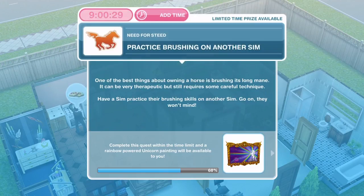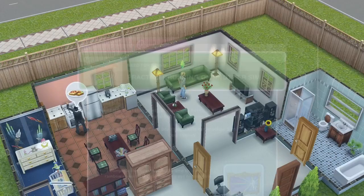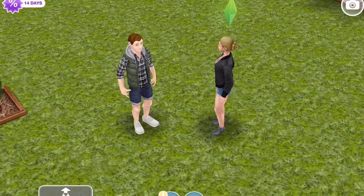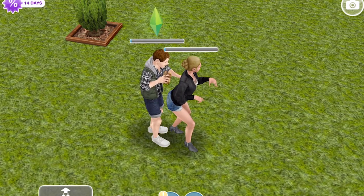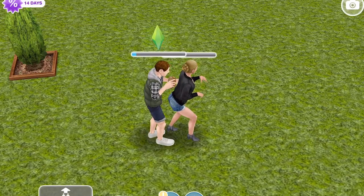We've finished watching the horse channel — now we need to practice brushing on another sim. One of the best things about owning a horse is brushing its long mane — it can be very therapeutic but requires careful technique. Have a sim practice their brushing skills on another sim. Let's get Ryan and Polly involved — maybe Ryan and Polly could get together, let me know what you think. Click on another sim and practice brushing for three minutes. Look at this — they've actually got a brush out and are brushing her back while she's pretending to be a horse. I love it.